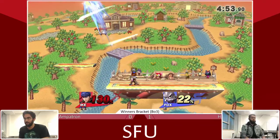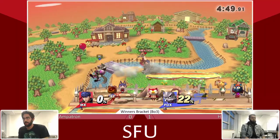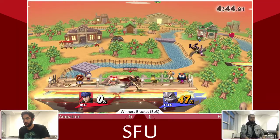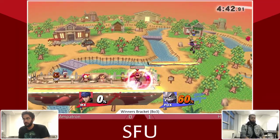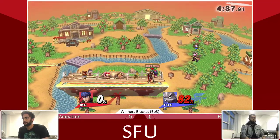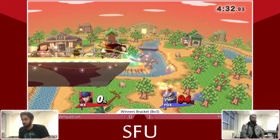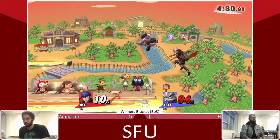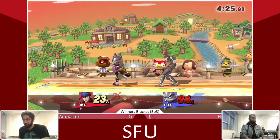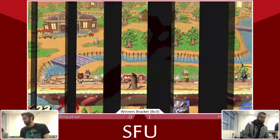He's still in the air — get in the up smash. Beautiful. H is down 60%. Is there more? 68%, 82%. Nice read on the side B there — he knew it was coming, so he backed up to handle it. Missing the two-frame there, going to up beat. Maybe he was going for the platform. Either way it was missed, with a counter killing. So the set is tied 1-1, Ampatron and H.